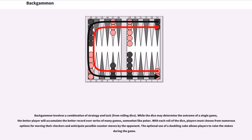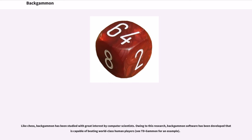Backgammon involves a combination of strategy and luck from rolling dice. While the dice may determine the outcome of a single game, the better player will accumulate the better record over a series of many games, somewhat like poker. With each roll of the dice, players must choose from numerous options for moving their checkers and anticipate possible counter moves by the opponent. The optional use of a doubling cube allows players to raise the stakes during the game. Like chess, backgammon has been studied with great interest by computer scientists. Backgammon software has been developed that is capable of beating world-class human players; see TDgammon for an example.